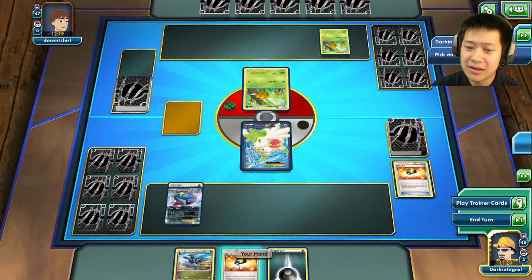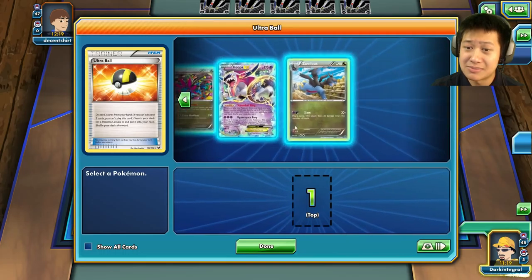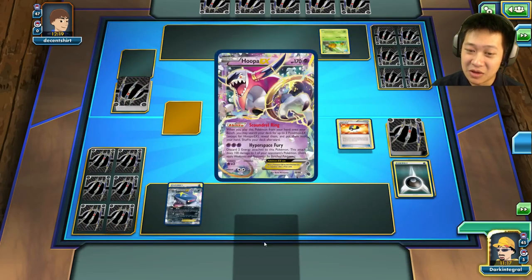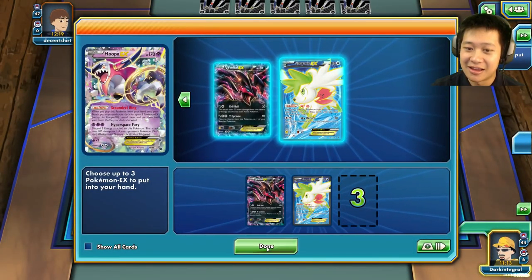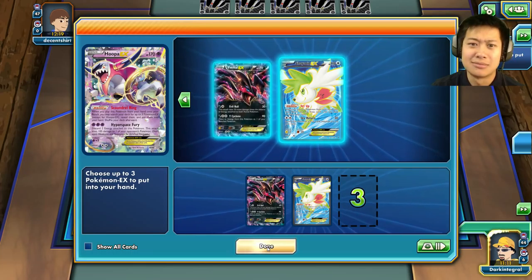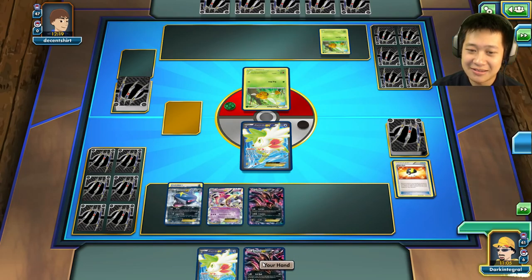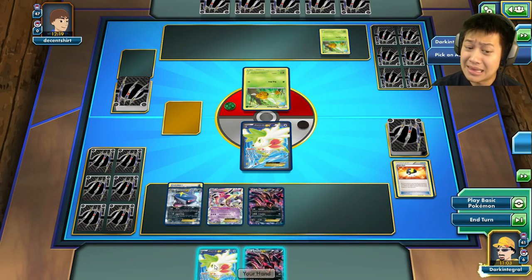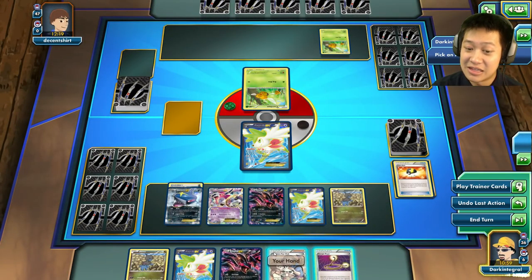Hand is completely at zero. We're going to grab out Veltil, chicken - and Clam. I'll grab another chicken too even though I don't need to. Let's throw these chickens down. I better save one bench space for Hydreigon. My hand is completely dead. I need a Sky Field in order to do anything at all. I still have an Escape Rope. Combee is going to charge up - it can't evolve this turn.